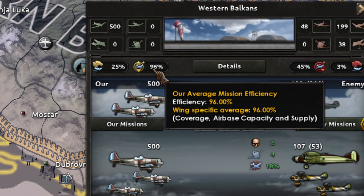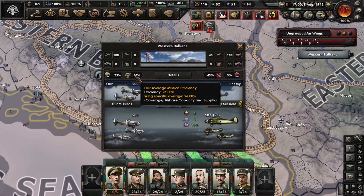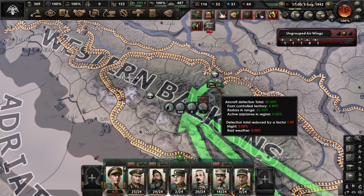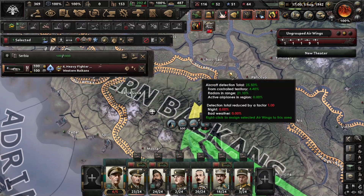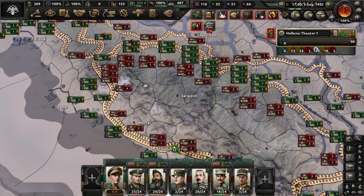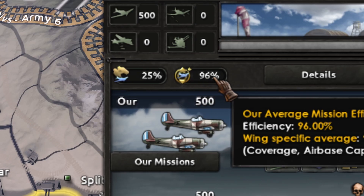If you have 50% mission efficiency you are going to be dealing 50% damage. Try to have this number as high as possible. You get this by having airfields in the area — for example, if you want to control this area well, you need to have airports nearby that are in the middle. The more airports you control and the more range your fighters and planes have, the more efficiency you get. Try to check that number and see the effects of the different combinations.